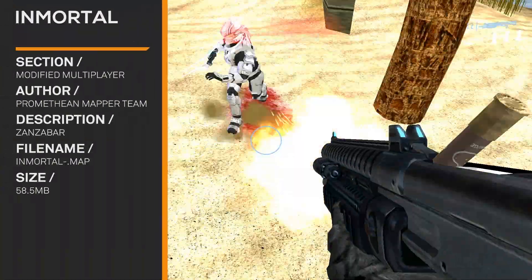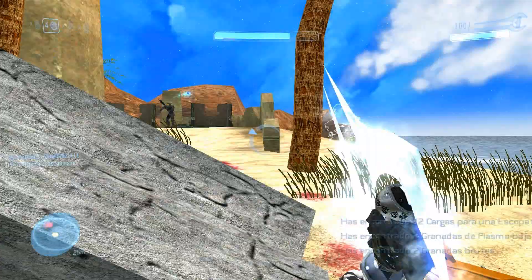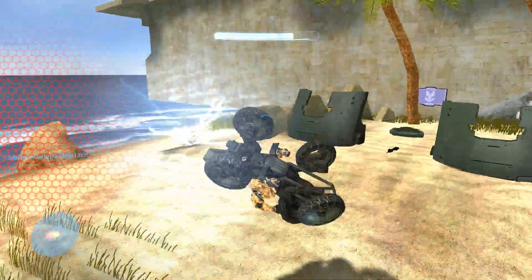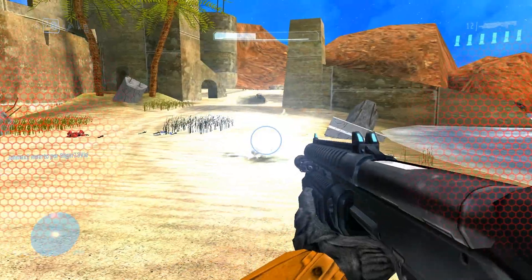Immortal. This has a sword, but it's not killing anyone. It's Zanzibar with Halo 3 weapons, and there's a power-up that doesn't go away — it just lowers your shield. You throw a plasma grenade and it just stays there forever.